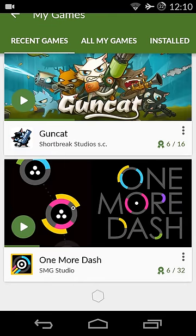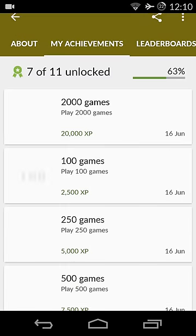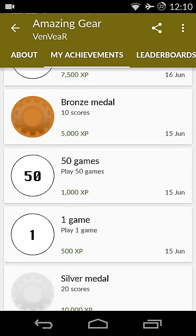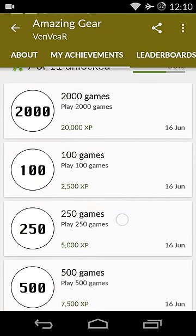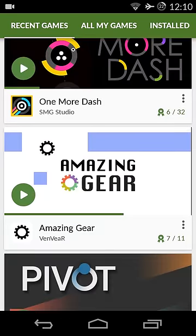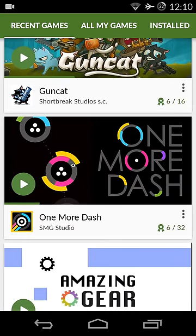There is one more game called Amazing. This game has to be played around 2,000 times to get 20,000 XP and all its achievements. Scoring is pretty easy in this game so you can get through these 5,000 XP milestones quickly. In total this game will give you approximately 36,000 XP, which is almost half a level.